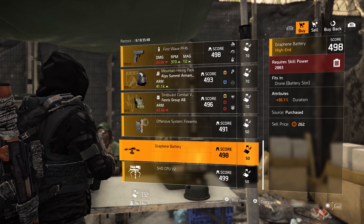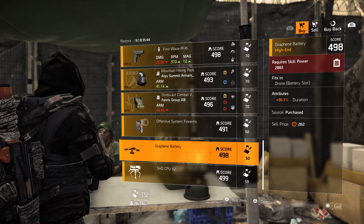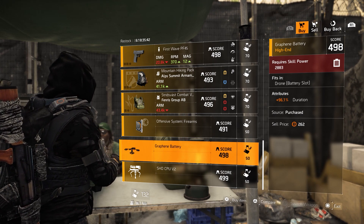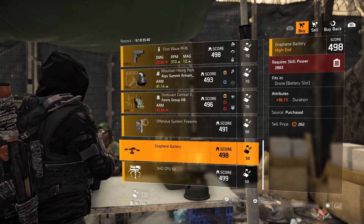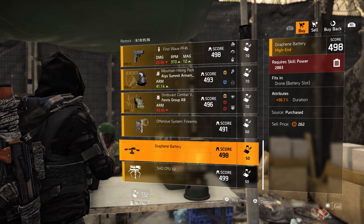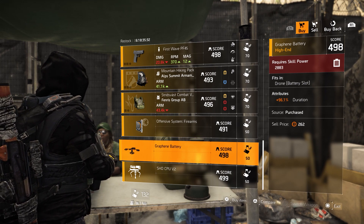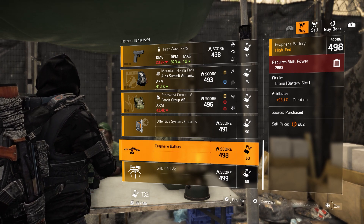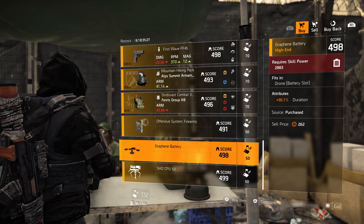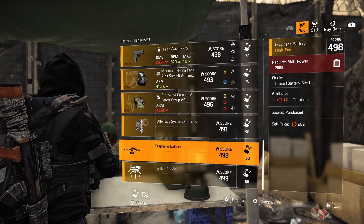Then for the next mod at DZ South: 2883 required for skill power, and the attribute is 96.1% duration for your drone. This could be a very nice touch to your build. If you're still looking for it, go to DZ South and pick it up. That's it for this DZ.